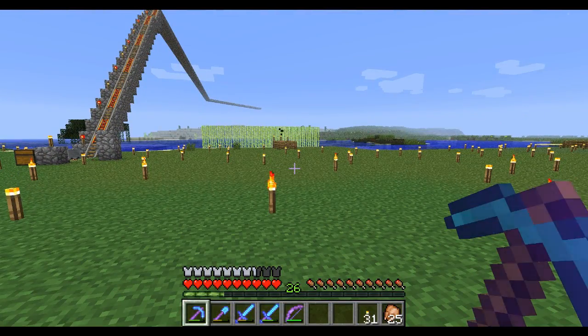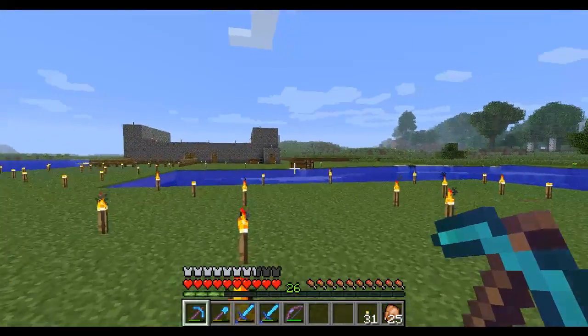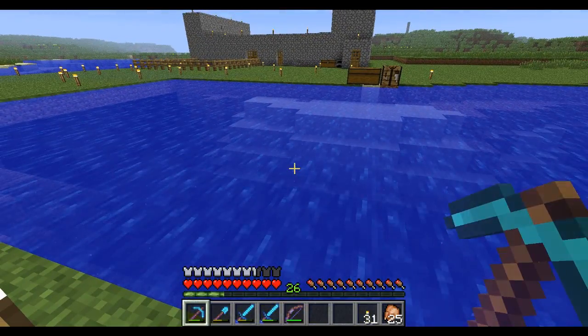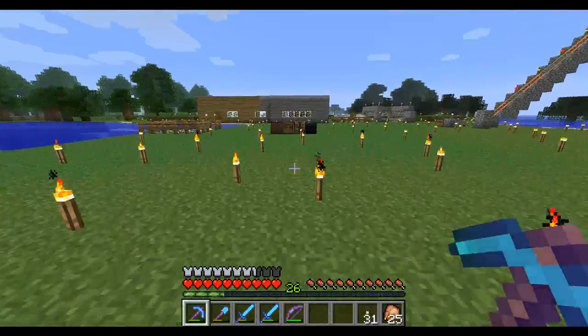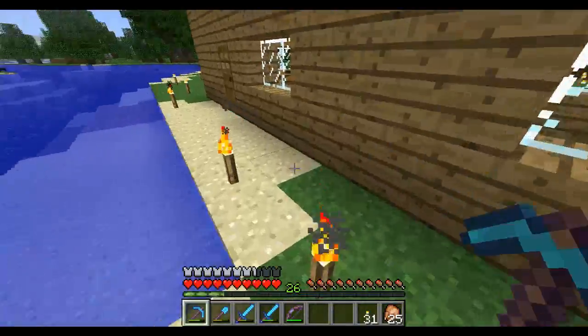I have actually got emeralds, but not by finding them — it's been by trading. One of the villagers in the sandstone village trades for writing books. Of course that takes a normal book, a feather, and some ink from squid — and I'm always getting squid round here. So I started making loads of these books and trading them with him and he gives me emeralds all the time. I've got quite a few gems now, not loads and loads, but some.